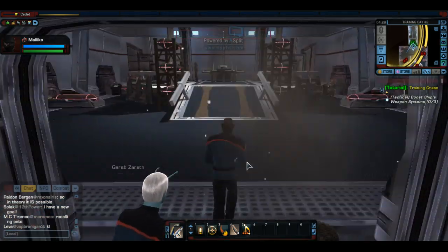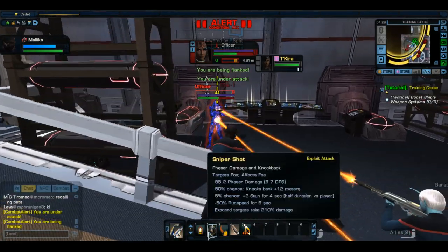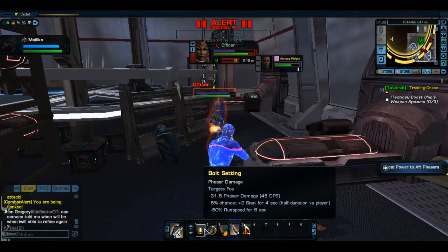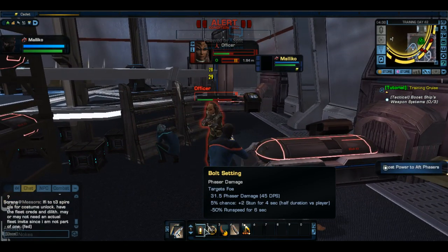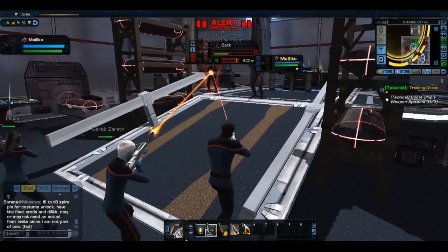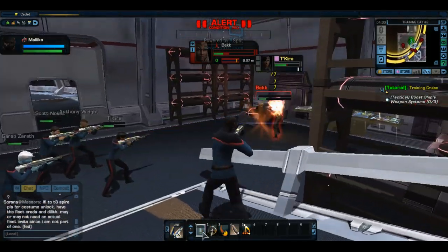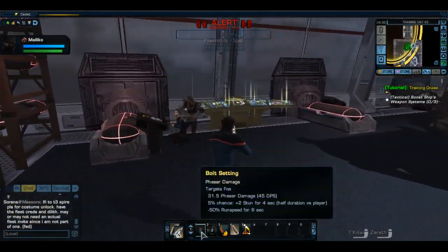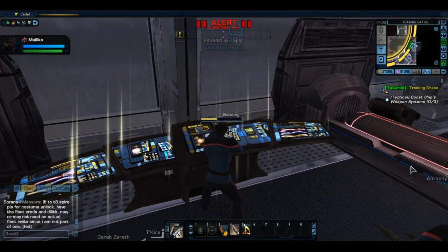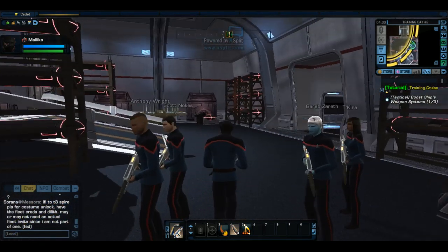The blue line above this Klingon's head is their shields — these guys don't have very good shields right now. Sometimes these guys can be a real pain in the ass though. Tapping F because it's over there and I'm too lazy to move my mouse — okay, so that's good to go.